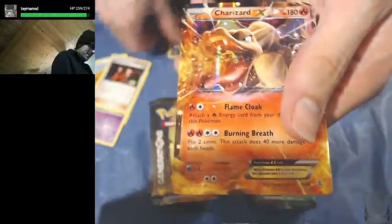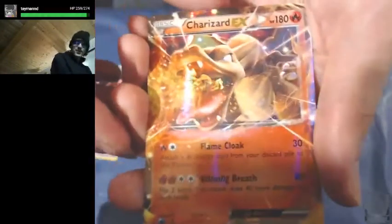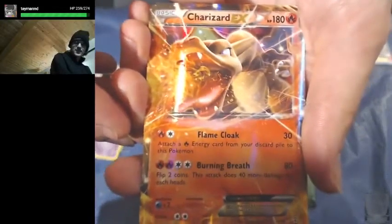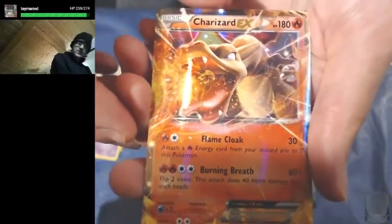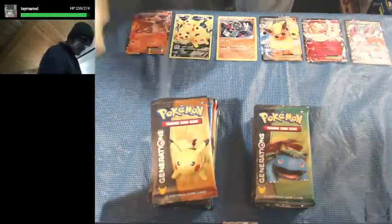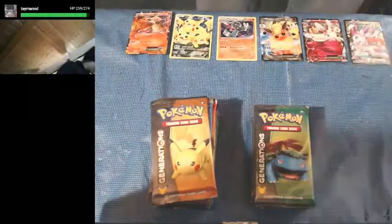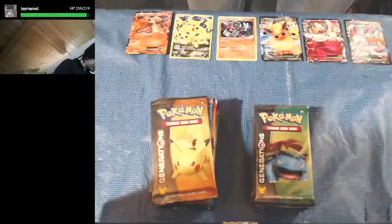And hey, there we go — here's our boy! Got an Ultra Rare Charizard EX coming to the party. There we go — we got some good stuff going on here.